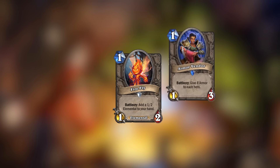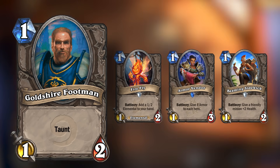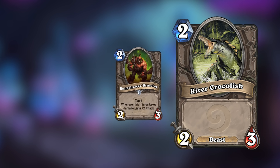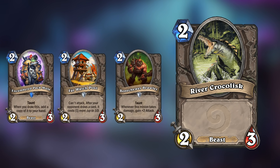Even though all of these 1-drops are better than Goldshire Footman, Goldshire Footman actually has the capability of stopping Deathwing, so it wasn't really that bad. We then have River Crocolisk, which is everyone's favorite beast at a 2-mana 2/3. That got completely trumped by cards like Bone Trooper Brawler, Bar Watch Post, and Encumbered Packed Mule, just to name a few.